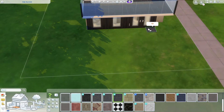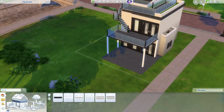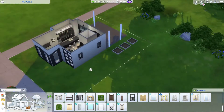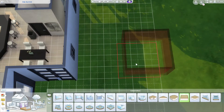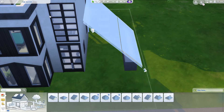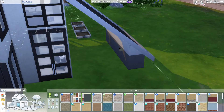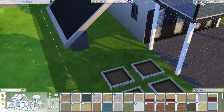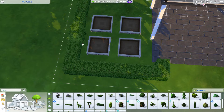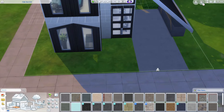Moving to the exterior — I used a lot of black stone, some white columns so it's not overwhelmingly black, and the same concrete on the outside as the inside. I was a bit challenged because I didn't want any curved furniture or design elements — I wanted clean lines only. A lot of base game furniture had some curve to it, so I had to get creative, though there is good stuff from Get Together and other packs.